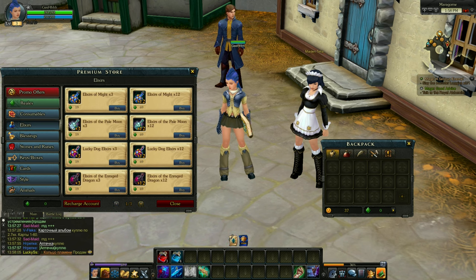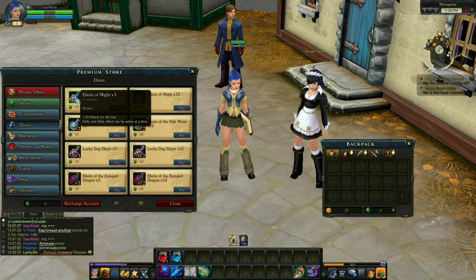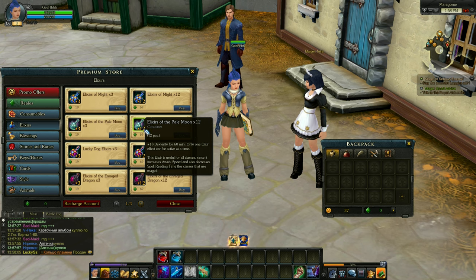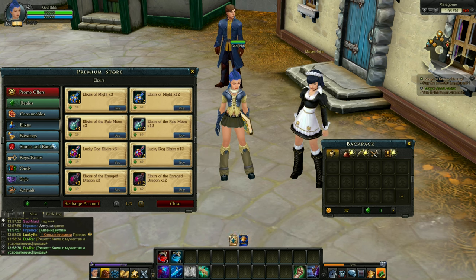Let's move on to the elixirs — these are potion buffs. For example, this elixir of might gives you plus 50 to attack for two hours. All of these are buff potions, usually giving you attack, dexterity, intelligence. This lucky dog elixir gives you plus 18 to luck and more loot drop.